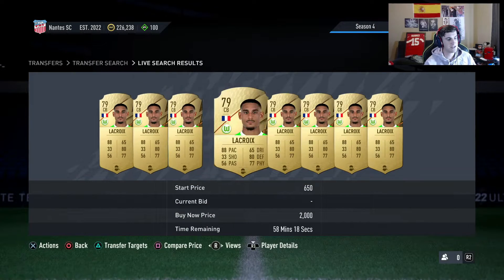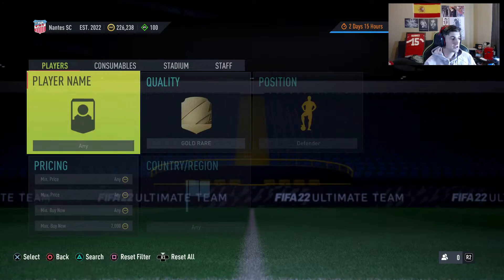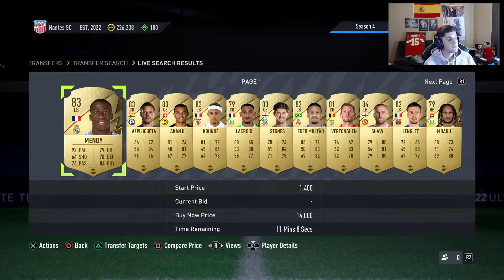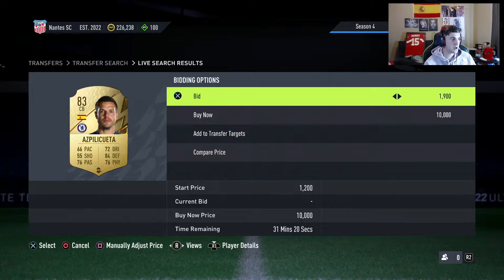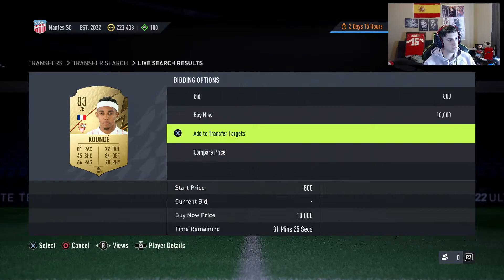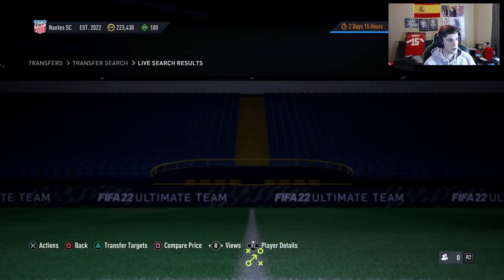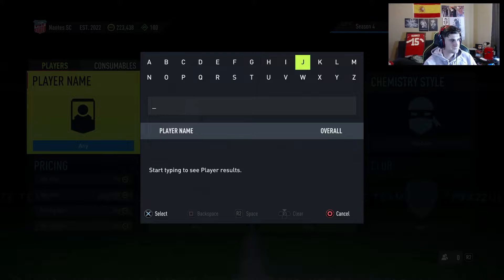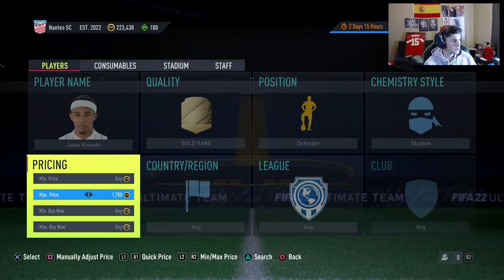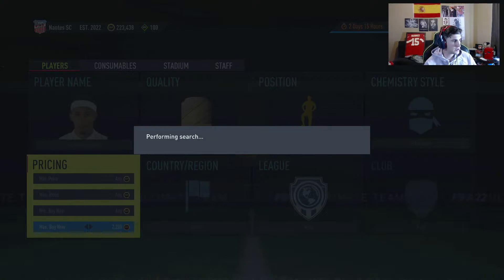They're going for about 2k. What you do is set the max price to 1700 and just bid on all the players you can make profit on. For example, a player listed at 1900 is fine, and you mass bid these. You learn what they go for — like this Koundé card. I'll add him to the transfer list and look up what he actually goes for with a shadow.